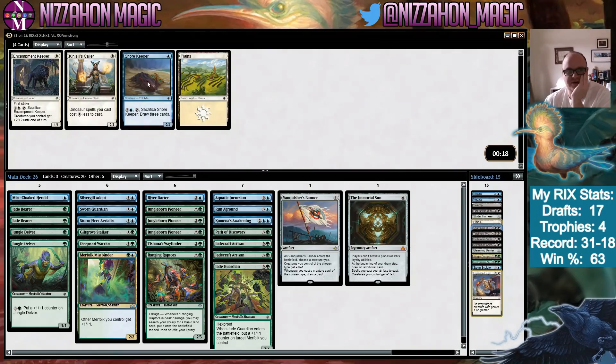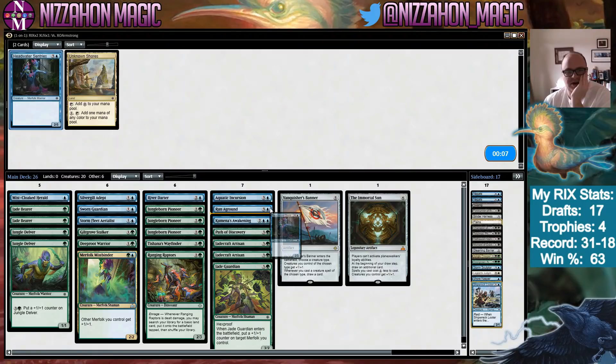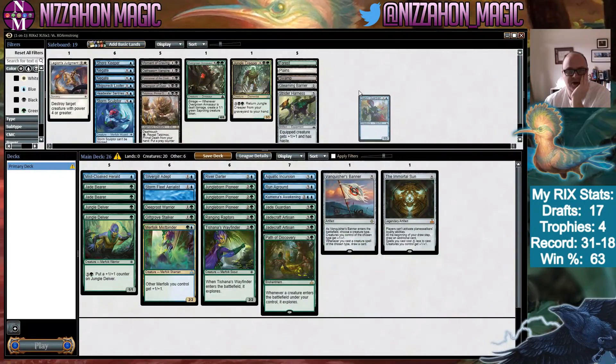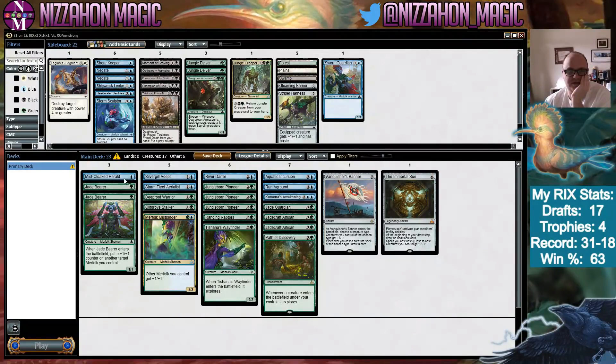One thing we don't have much of is removal, but I think we'll be okay. I kind of wish we'd picked up more Merfolk payoffs in this last pack — we don't actually have a ton of them — but Vanquisher's Banner is a big enough one on its own. And we have the lord. We're probably not playing Sworn Guardian; we have plenty of Merfolk without it. The same may be true of Aquatic Incursion, though it is good with Path and Immortal Sun.